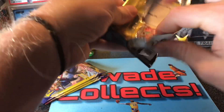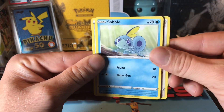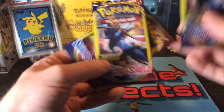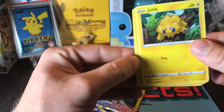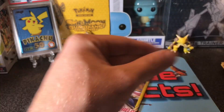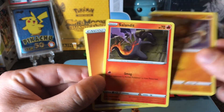Down to the last four packs — are we gonna get a hit? Sabul, Big Charm. We got three packs left. It doesn't look like anything — reverse holo. Thwacky. Saving Snorlax for last. Ball Toy, Soundit.